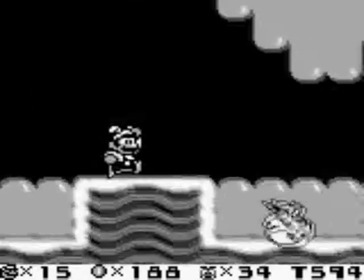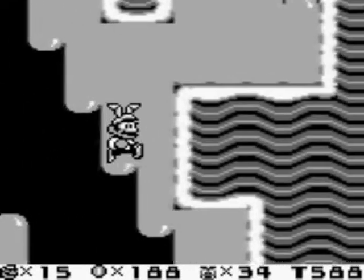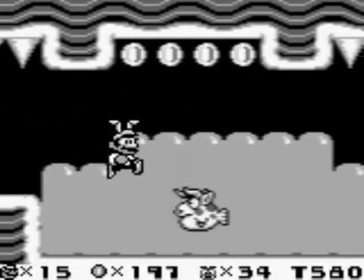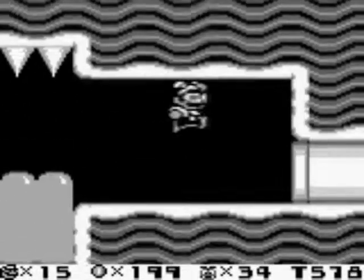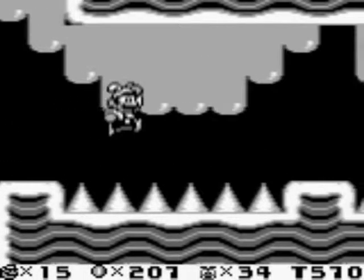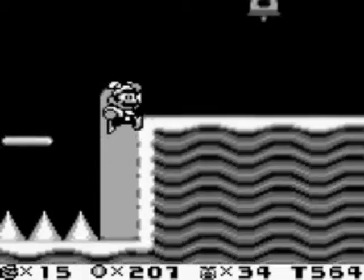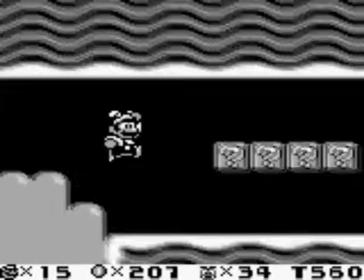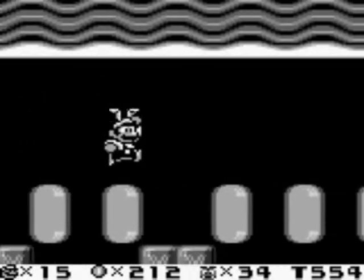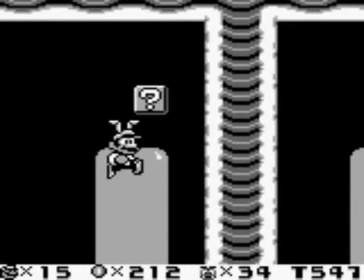Let's go ahead and finish this level proper now so we can move on, because we need to get one of the six golden coins. Don't want to let Wario have all his fun. Let's go ahead and nab that checkpoint even though we don't need it. See how abusive this carrot power-up is?